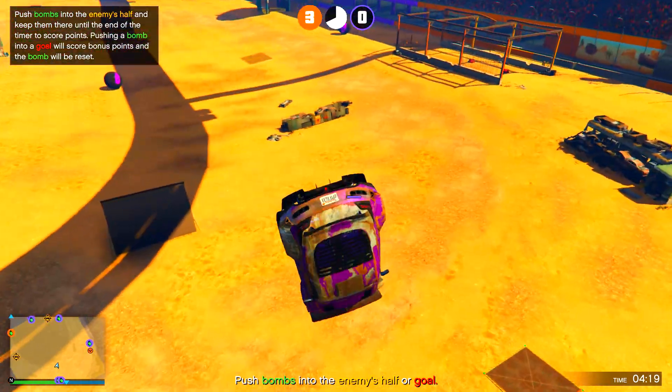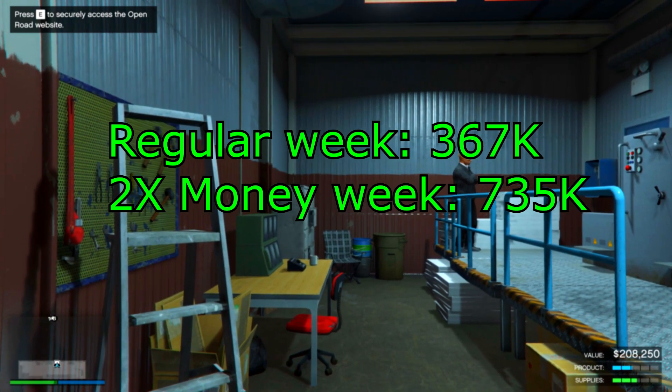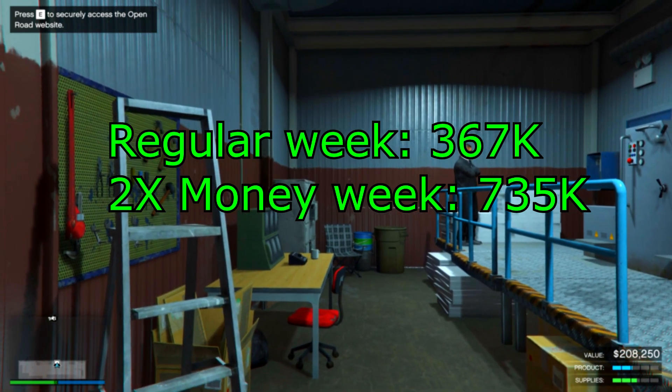Let me show you how much the cash factory can actually make you. A full cash factory on a regular week would pay $367k, but this week with double money you're going to make $735k. So that's how much you can expect — which is honestly a lot.